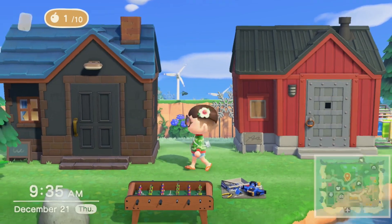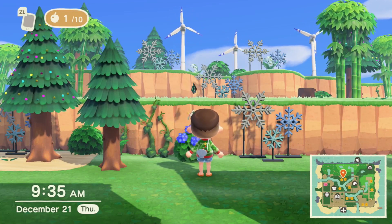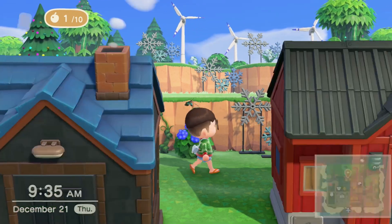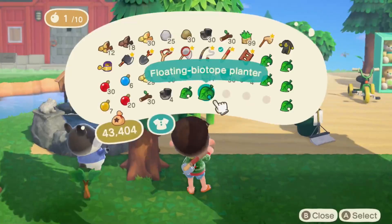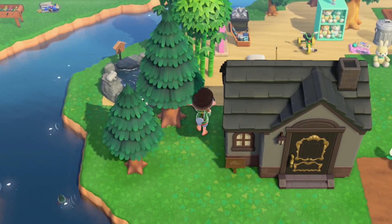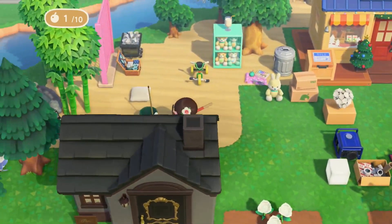I just need to appreciate my genius for a minute because I don't do overlooks or perspective builds very well, and this is hands down one of my favorites — if not the best I've done. It's still a little empty and needs some flowers, but I'm a huge fan. I'm going to put the floating biotope planter back here because I want Marlo's area to be very lush and curated — like he's taken a lot of time making his area really beautiful.